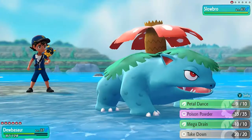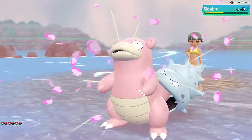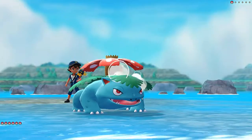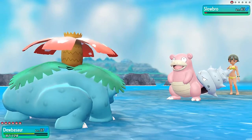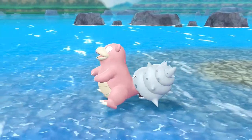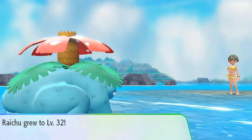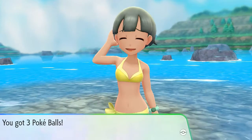We are at a bit of a disadvantage because Slowbro is a psychic type Pokemon, but luckily we are faster than this guy. Here it comes with its Yawn attack — not going to work, because the next move is going to be his last one. Say goodbye to Slowbro! And Raichu grows to level 32.